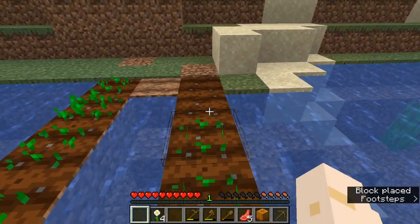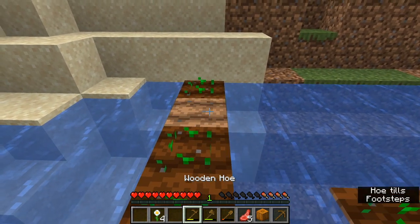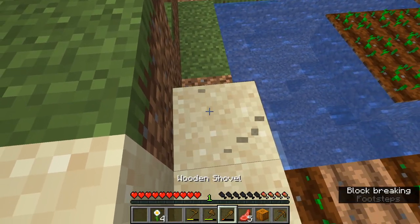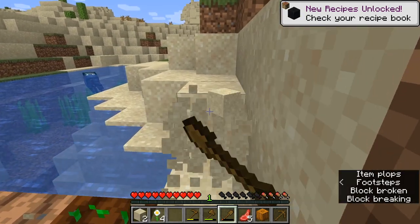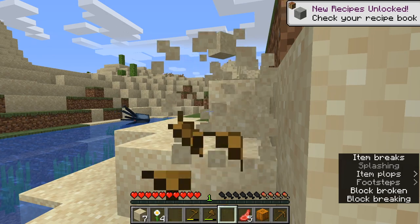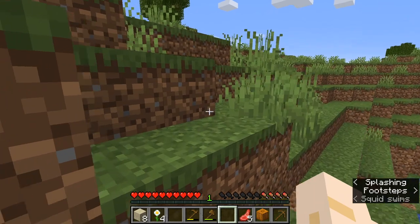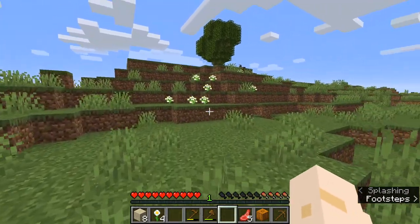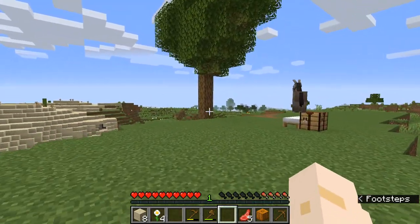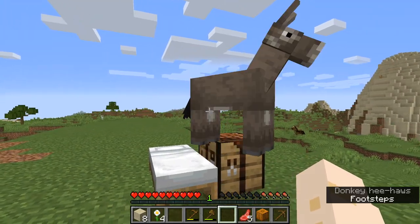Sugar cane is useful for a lot of stuff — you get sugar from it, which eventually you can use for potions and things. But what I value it most for in the early game is that it gives you paper. You can get paper, you can get books — when we get to the point we can start enchanting, we're going to need books and bookshelves. Paper is worth a lot of stuff, and you can trade it — if we find a village we can trade it to librarians and cartographers for emeralds, which we can use to buy other things.